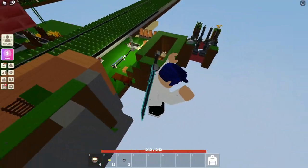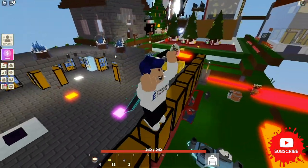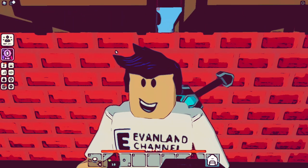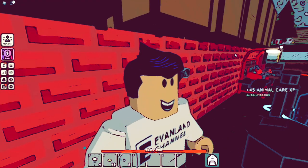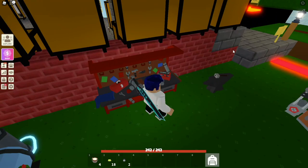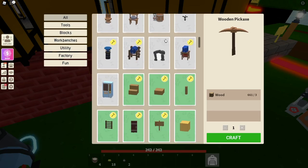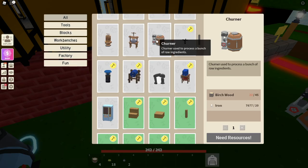You're probably thinking: the recipes need yak butter — how do I get that? It's actually really easy. Head over to your Workbench Tier 4 and scroll down until you find something called the Churner. It used to be called the Mayonnaise Maker, so if you have a Mayonnaise Maker it's been renamed to the Churner.